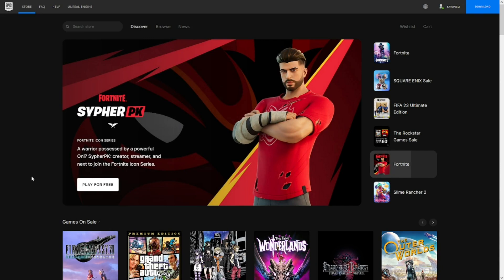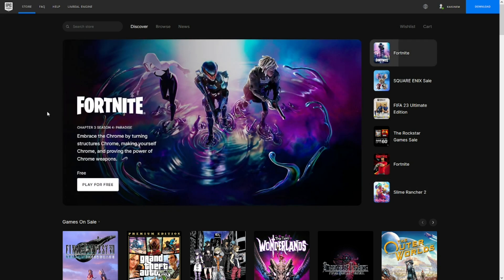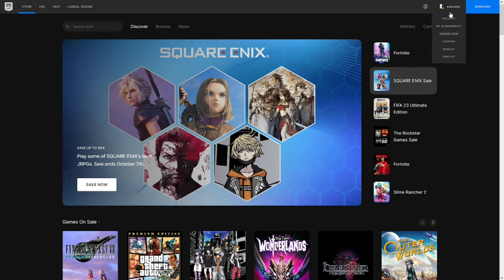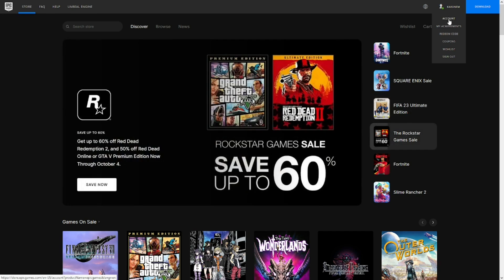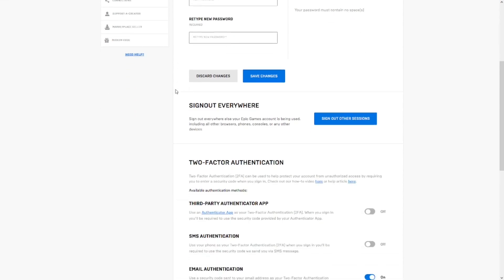For the last step, make your way to the EpicGames.com website. After you get there, look up at the corner and you'll see your account name. If you haven't logged in yet, go ahead and log into your account. Once logged in, bring your cursor to the account tab and click it. Then choose the Password and Security tab, scroll down a little bit, and find the section that says two-factor authentication.